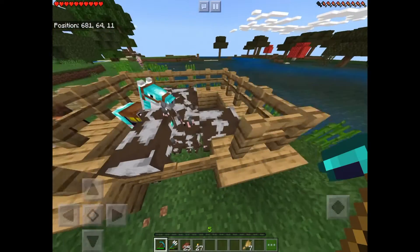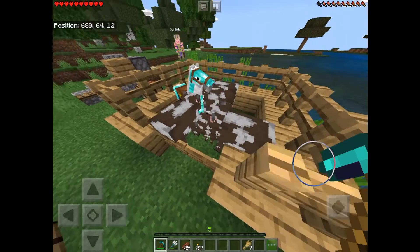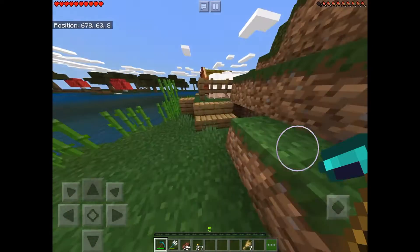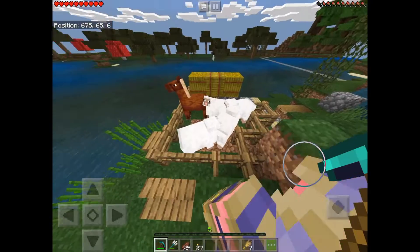Here are my cows — they're going well, just chilling out here. And we've got my horse; her name is Shalissa, she's got diamond horse armour on her. This is my sheep farm, and my sister's horse.